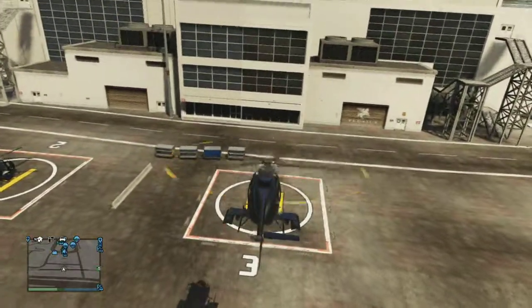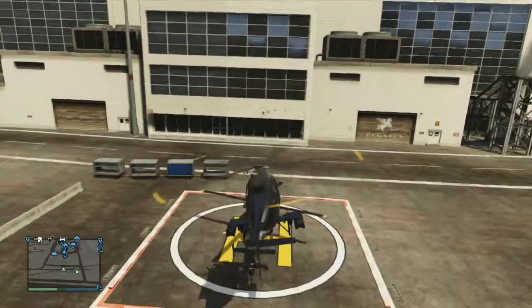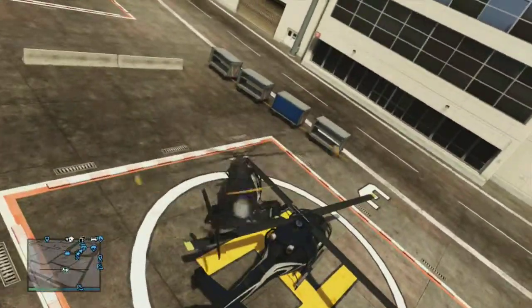Another note when landing a helicopter is make sure there is no debris in or on your landing pad, or make sure nothing spawns right under you like happens here.